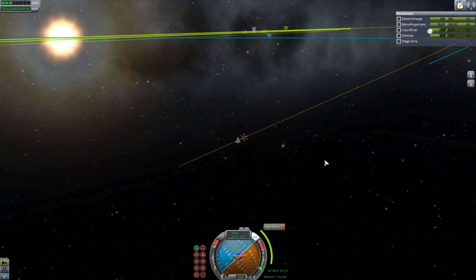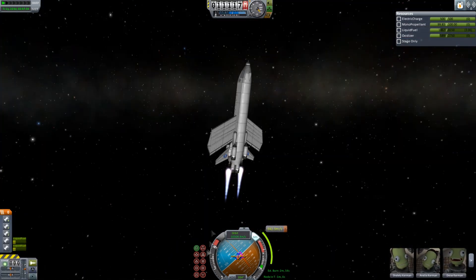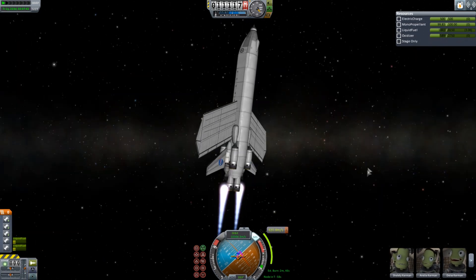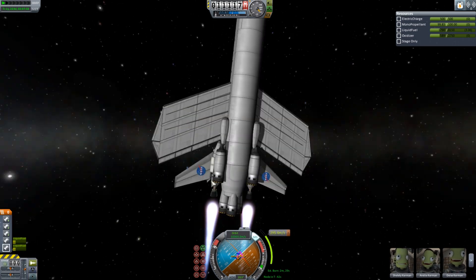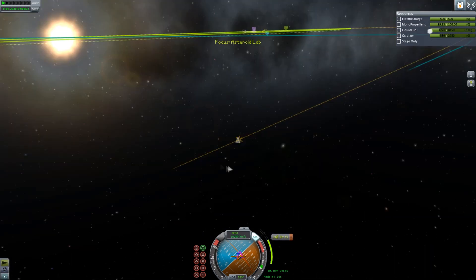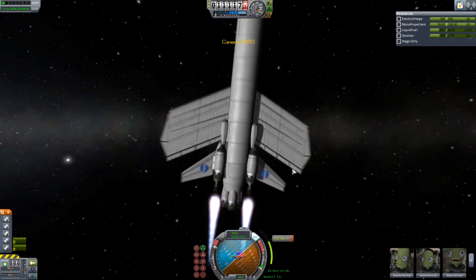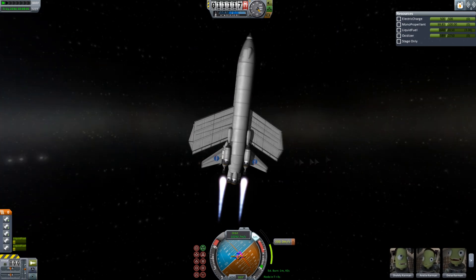Just gonna perform another burn — it is quite a hefty burn because we're so close to the sun. It's more efficient to do your plane changes further away from your parent body, and more efficient to do prograde and retrograde burns closer to the body, because then you can take maximum effect out of the Oberth effect, which is something I only semi-understand.